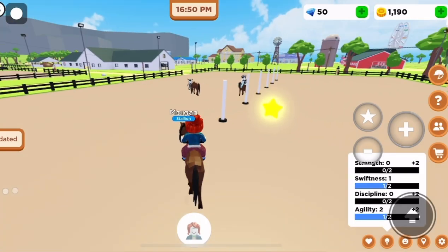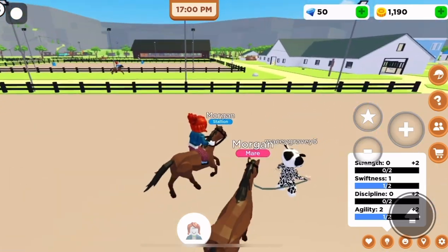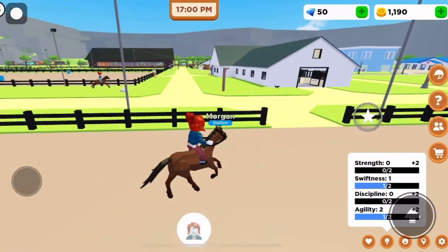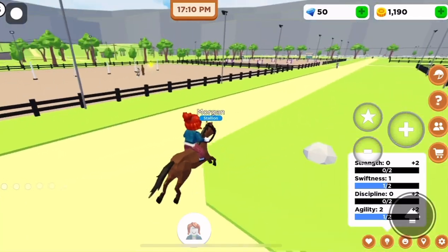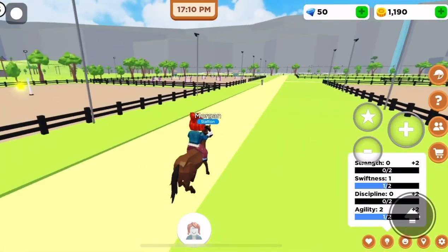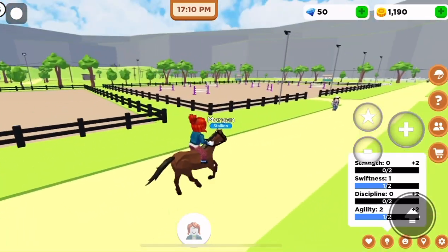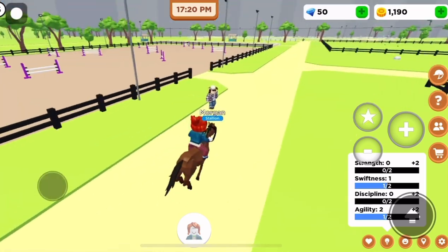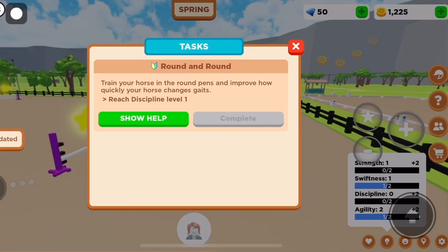Agility helps with turning, swiftness helps with speed, and now strength helps with jumping. If you're familiar with Roblox, all you have to do is press the jump button. My Morgan cannot jump very high, so that's why we have to level up in strength. All you have to do is try to jump over these obstacles. We finished the task, so go ahead and complete that.